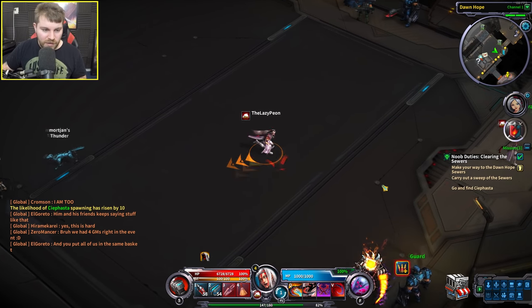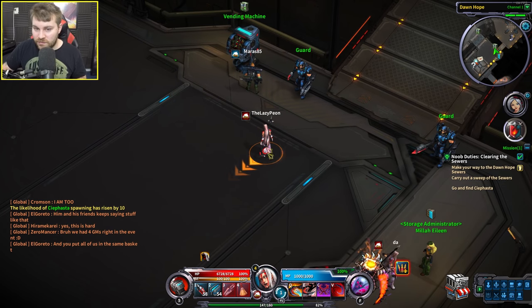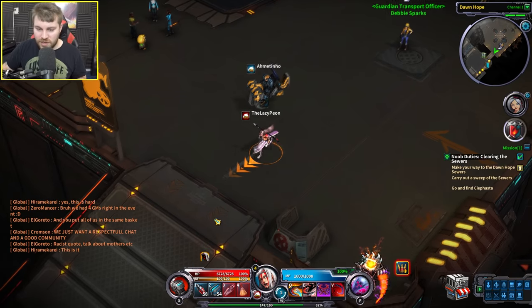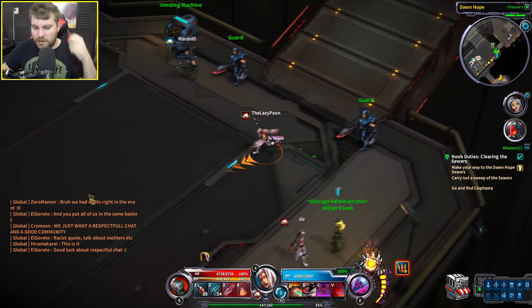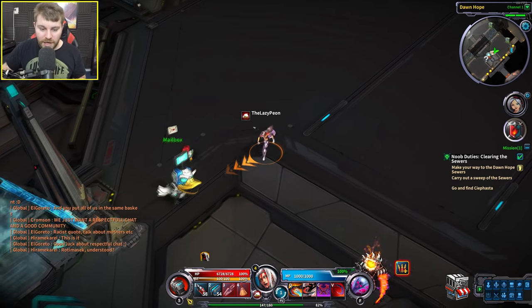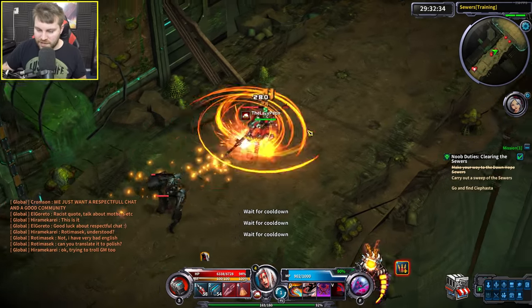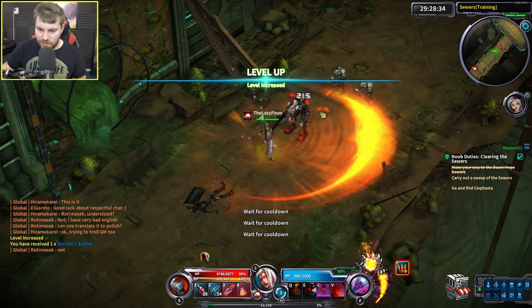As you can see there are a few players running around — Mort Jan, someone called Da, Maras85, and Amentino. Already within a few minutes of playing this game, even though there's not too many reviews out for it, there are more people playing it than Bless Online most likely. That's Elevator Shaft complete. Now we're going to a new zone called The Sewers. My V ability — I can actually spam it without a cooldown. That's level 5.